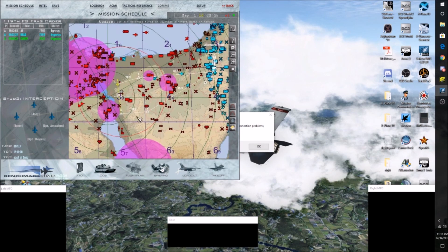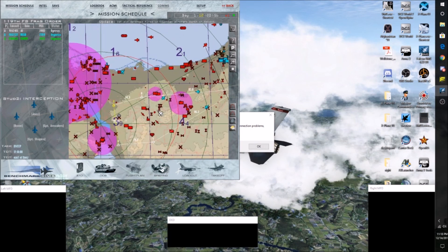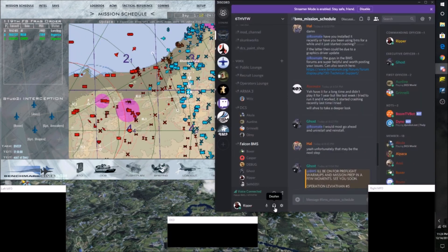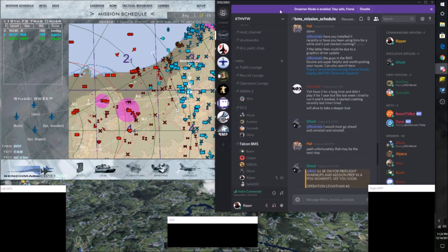Chalice 2, waiting on contact — 295, 100 miles, 2000. I'm trying to outfly an SA-2 and that's not gonna work. Alright guys, that's it for this flight. One Chalice 2 — didn't go quite the way we wanted to, but it is what it is.